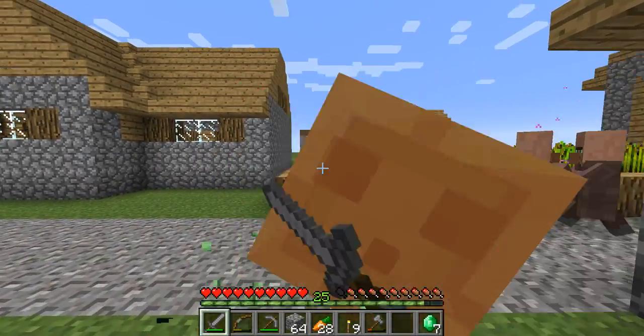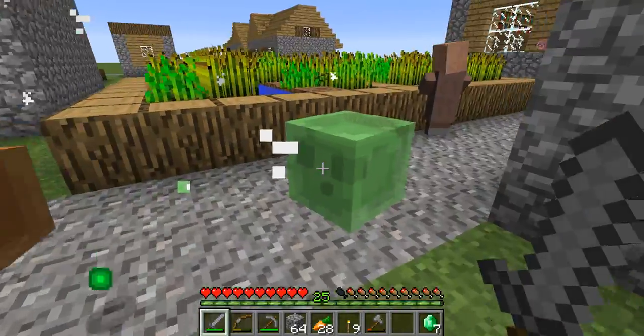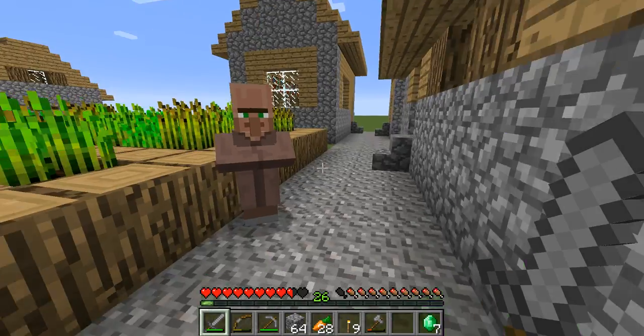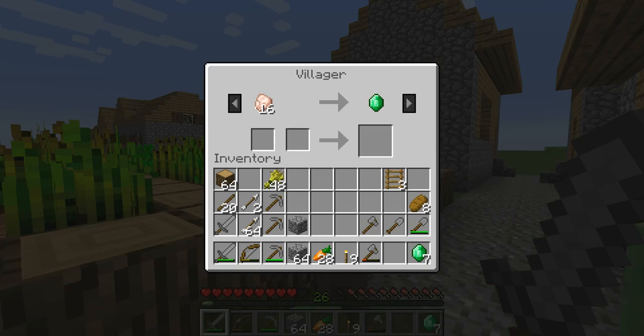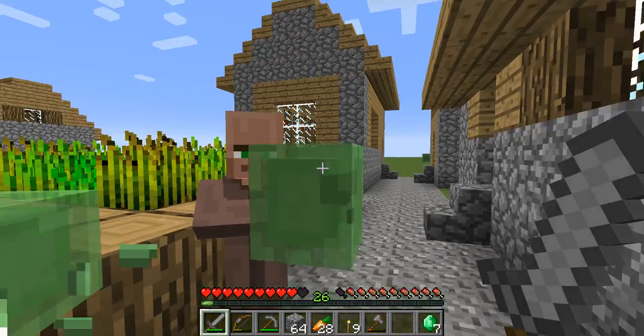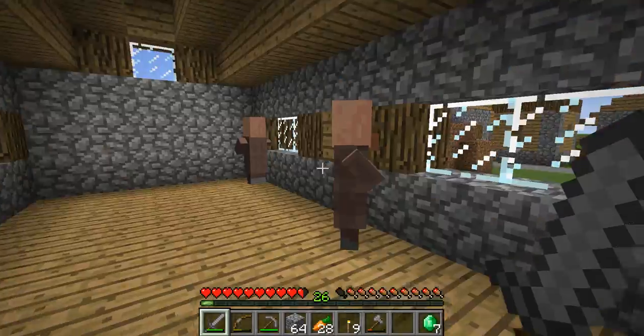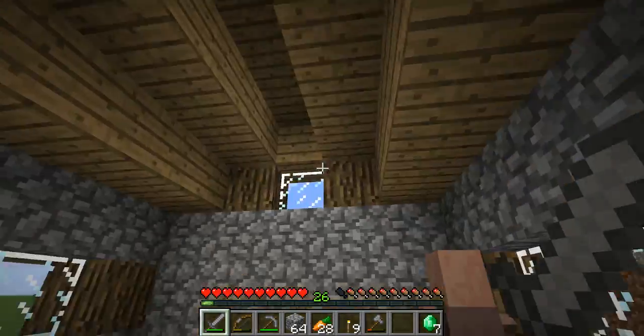These are small slimes — they're not going to be anything bad. Now I have seven emeralds. I have to find the villager priest that is willing to trade redstone. I now have nine emeralds. That's enough to make an emerald block, but that's not what I'm here for. Another trade unlock — now I have four villagers in here.